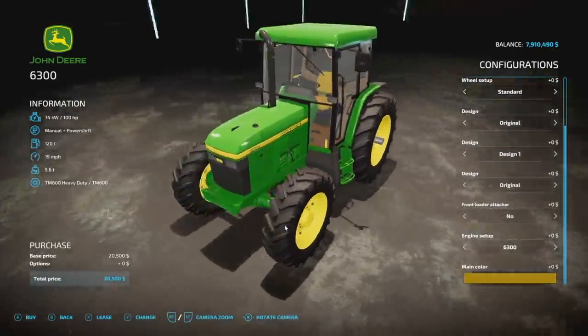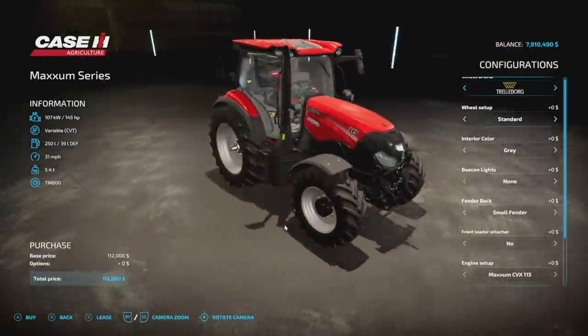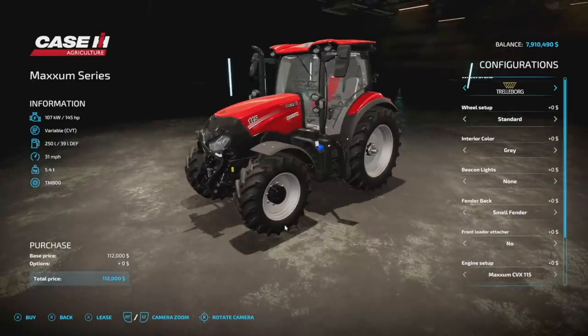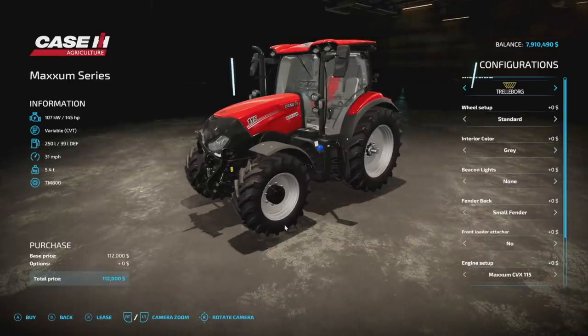Next up we have the Case Maxim Series — this is a modified version of what appears to be the base game one. 145 horsepower, variable transmission, 250 liters of fuel, 31 miles per hour max speed, 5.4 tons, and 17 slots.